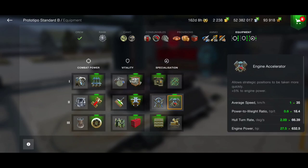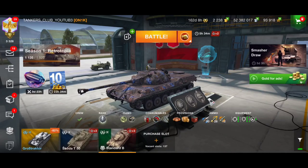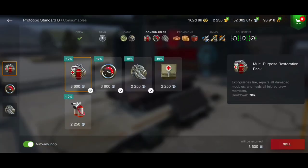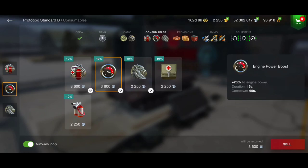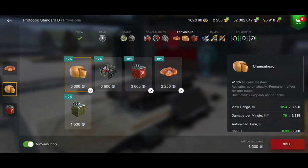I use engine accelerator, reaching 35 km/h average speed but faster at top speed. For consumables I use the delivery system since there's no adrenaline — two repair kits and one engine power boost. Provisions are for more view range, more DPM, and improved fuel for more speed.